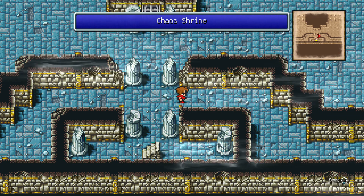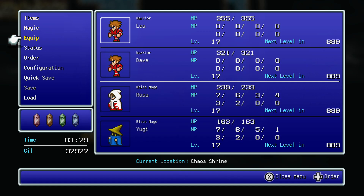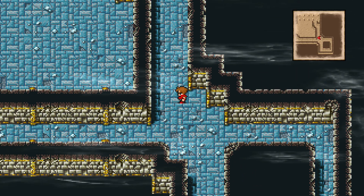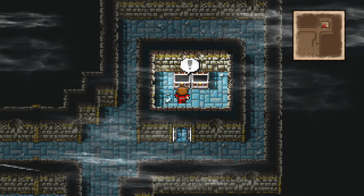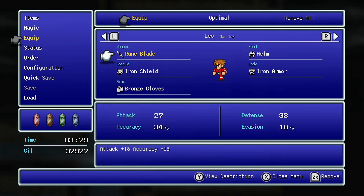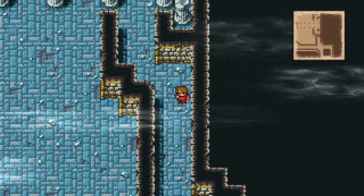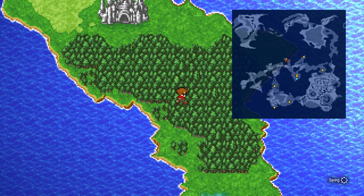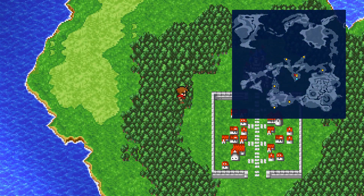As you remember, there are two rooms here that we couldn't get to. We got the Rune Blade, which is a weapon for the knights — it's actually good against spell casters, which is fantastic. So if we ever run into anything that uses spells, they're pretty much dead. And we have the Gold Needle and the Werebuster. The Werebuster is good against werebeasts. This is kind of our first introduction to weapons that are good against certain types of enemies — a sword good against spell casters and a sword good against werebeasts.